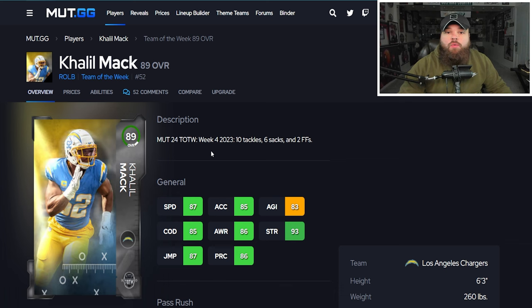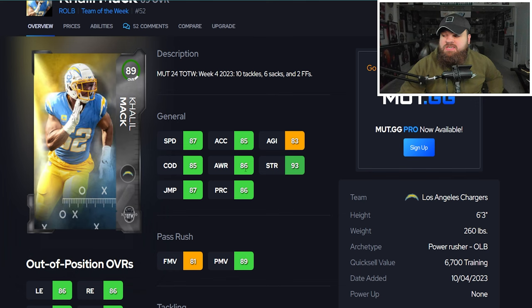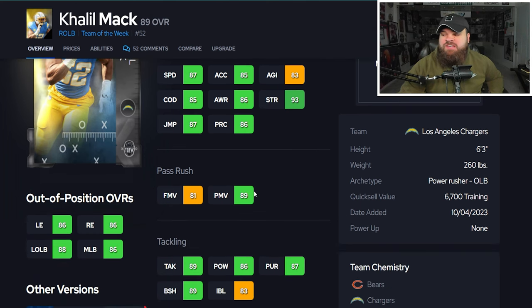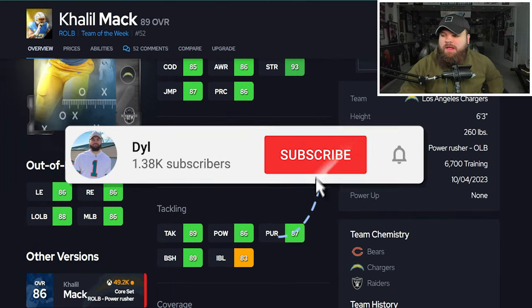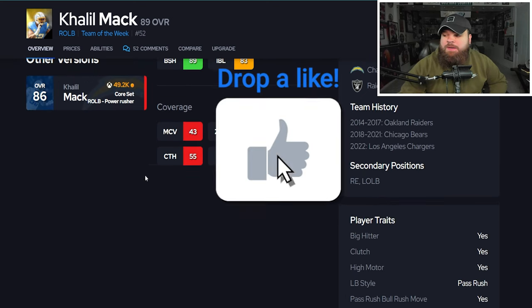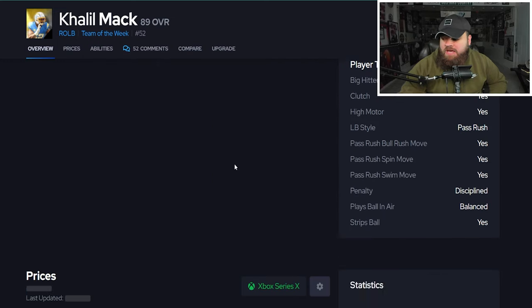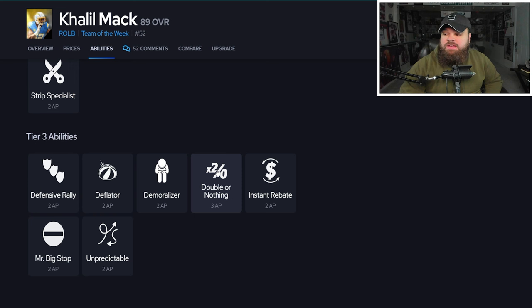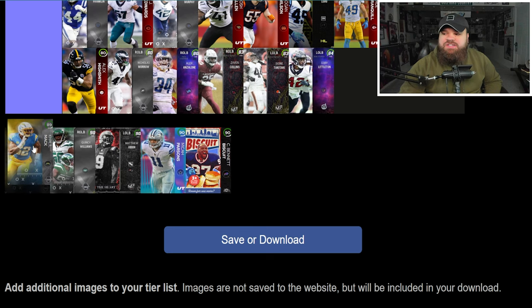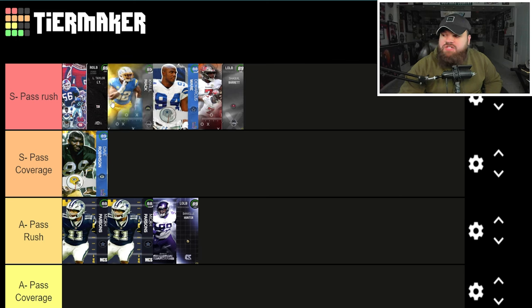Next is Khalil Mack with 87 speed, 85 acceleration, 6-foot-3, 260 pounds. He has 93 strength, 81 finesse moves, 89 power moves, good block shed, and good impact blocking. Khalil Mack cards are usually really balanced. He's definitely a pass rusher, not a coverage player. All the traits you'd want are on Yes. From an ability standpoint he can get Double or Nothing and Unpredictable. Khalil Mack is really good — he's joining Shaq Leonard, DeMarcus Ware, and LT in S tier.